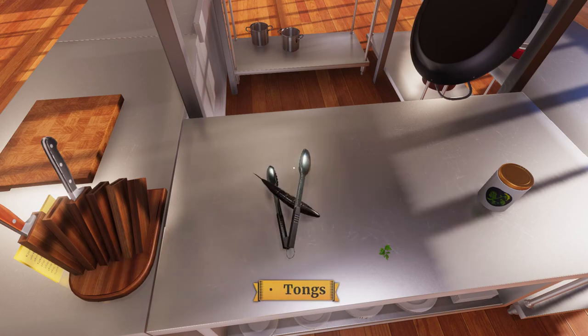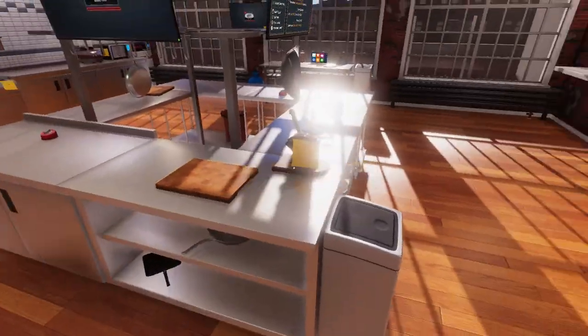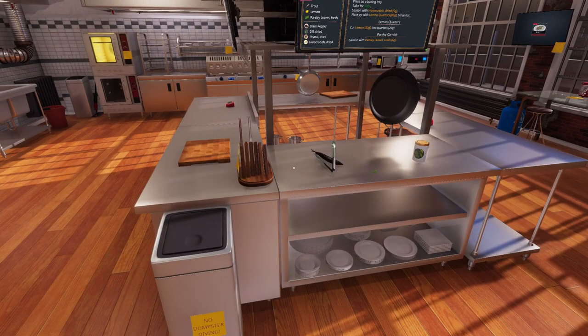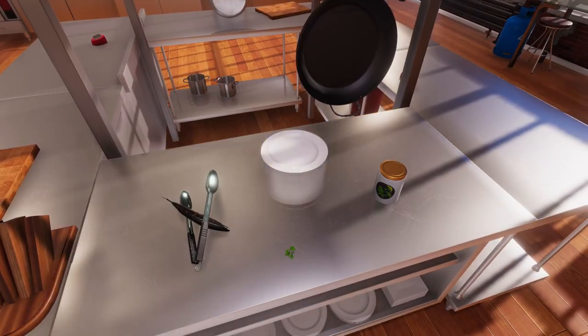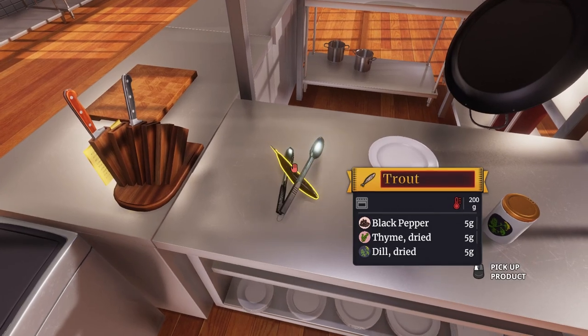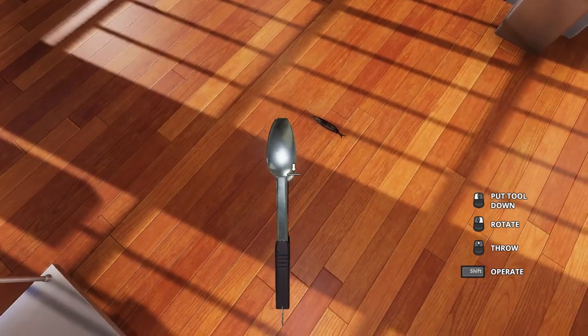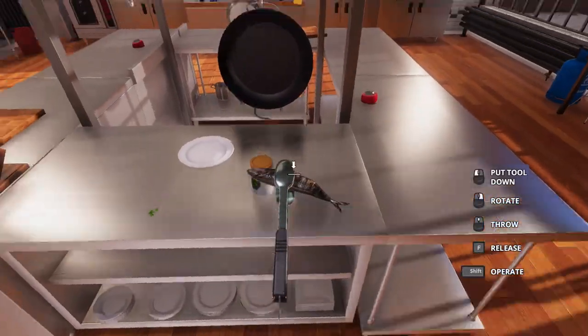I closed the oven. I threw the fish on the floor again. Give me the tongs. Oh my gosh, this is really hard. We've got our fish. We're going to pretend it's fine. I'm sure it's just great. We threw that down there. There's a way to crouch down in here, but I apparently don't know how to do it. We have a large basic plate — we'll throw this down here.